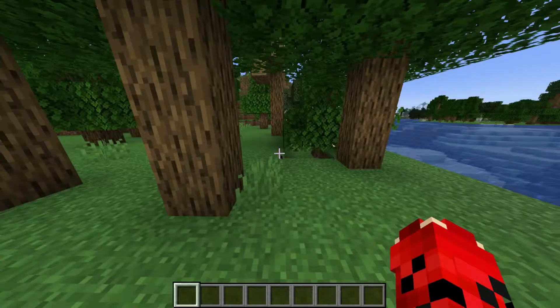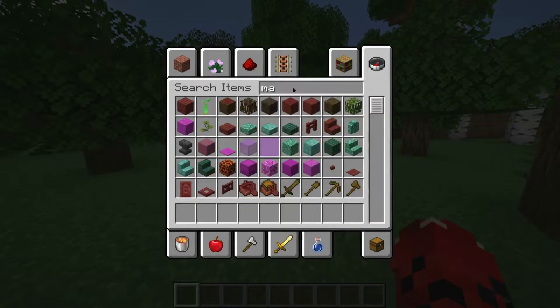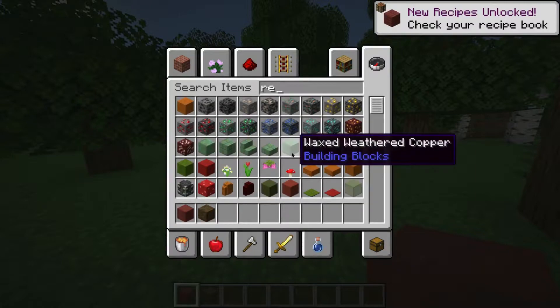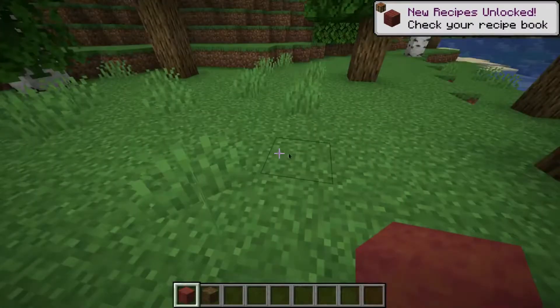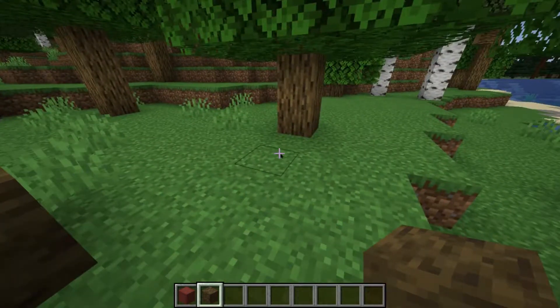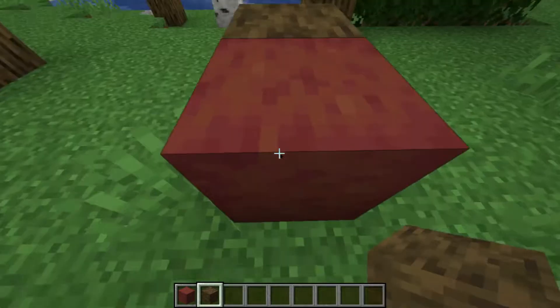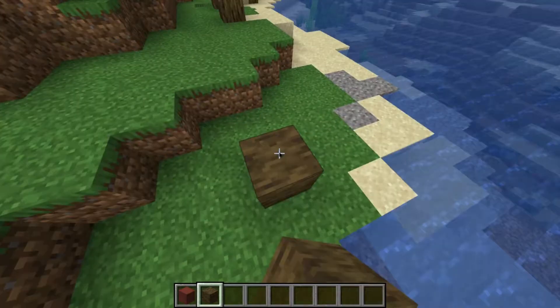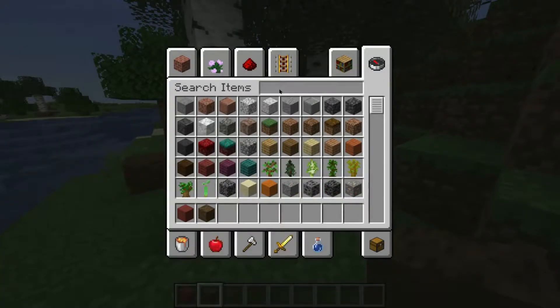Alright, here we are in our world. I'm guessing some mangrove wood — here we go, I just found it correctly. Here's what mangrove wood looks like. So we can see here, this is mangrove wood and then this is stripped mangrove wood. This one is like more of a red kind of mangrove wood block, pretty sick.